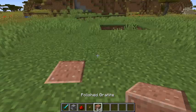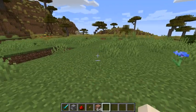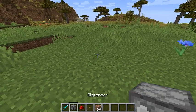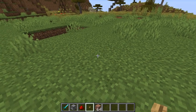Just gonna grab some blocks so that I can put that over there. Now what you're gonna need for this is you are gonna need 5 dispensers, a good amount of redstone, and a button.